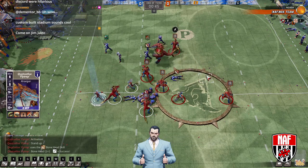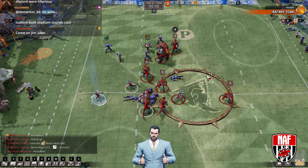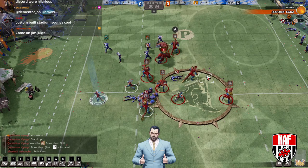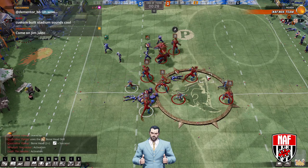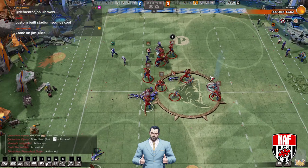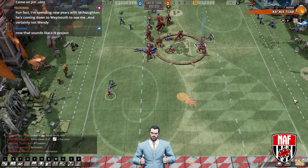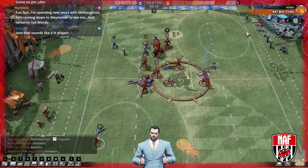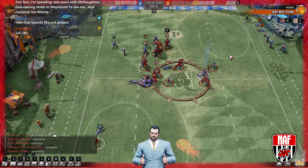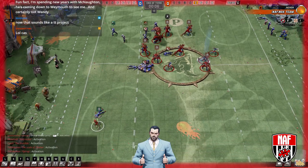I say custom-built — custom half-built. I built it mostly and half-painted it. I did three sides — three stands. I had a stand here, a stand here, a stand here, and then the dugouts. But I didn't finish the dugouts, and I didn't paint it all. I've got a photo somewhere — I'll post it if you're interested.